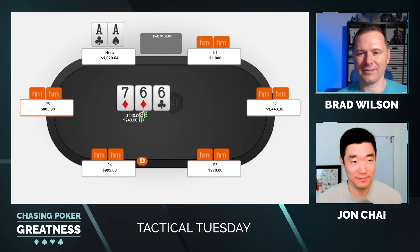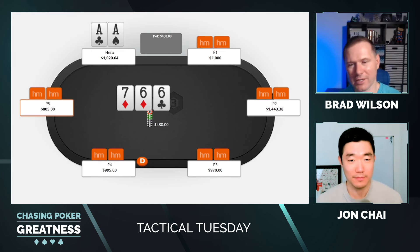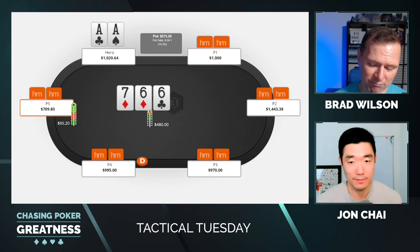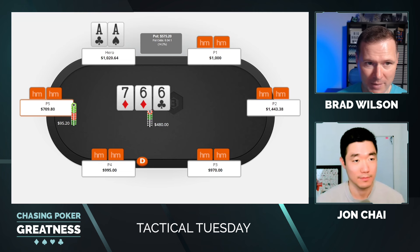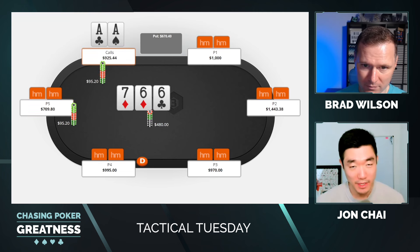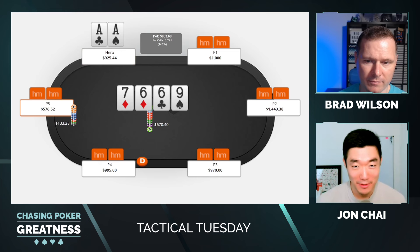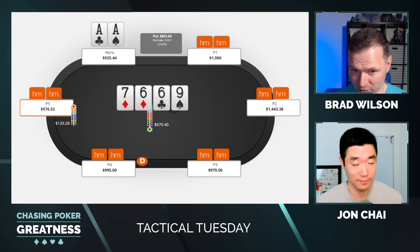John flats. Flop is 6-6-7 two diamonds. There's $480 in the pot. Villain has $805. Everything is happening according to plan — really expect villain to be betting here. They bet about a fifth pot. Sticking with the preflop plan, giving them as much rope as possible to blast off. And that's pretty much what they do — they just go bet-bet. Turn is the nine. They bet, looks to be like another 20 percenter. You call.